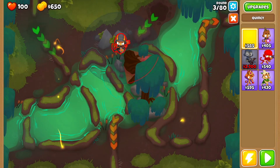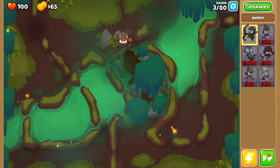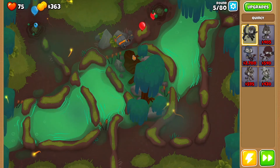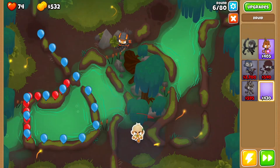The first thing you want to do is drop Quincy — you can fit him right over here and then get started. I am going to lose a few lives, that's fine because I have no monkey knowledge on, and then we want to get ourselves a druid right over here.